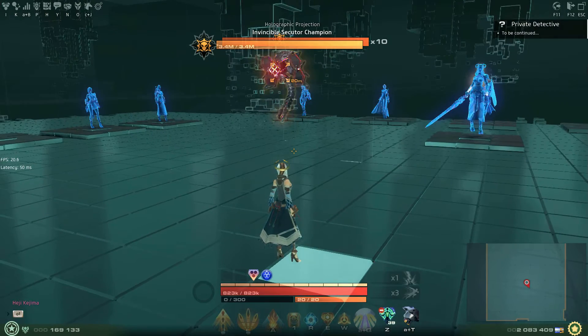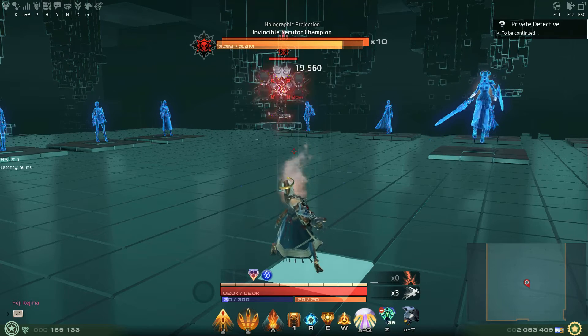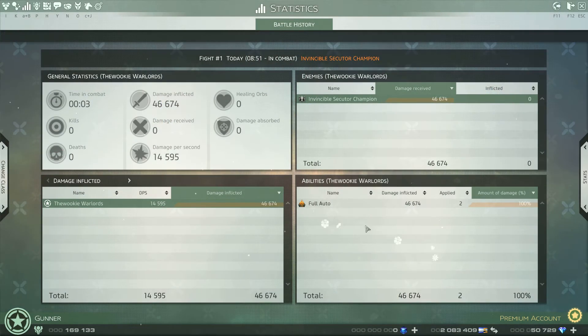Okay, and let's do some damage now — just give some damage. We can see that's the damage of full auto, and there's nothing else listed in the stats.